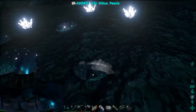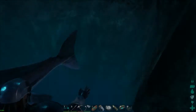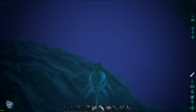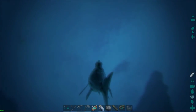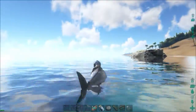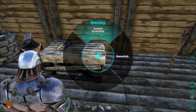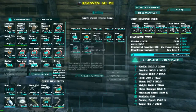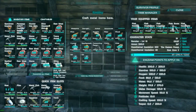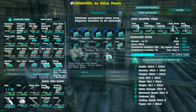I have no idea what we can use these silica pearls for, but I know they can be used for something, so might as well take them. Let's get back to base with all our new stuff — megalodons, don't kill me please. We're back in base. I literally don't even know where to put all of these things. Oil can go in here, same with crystals.